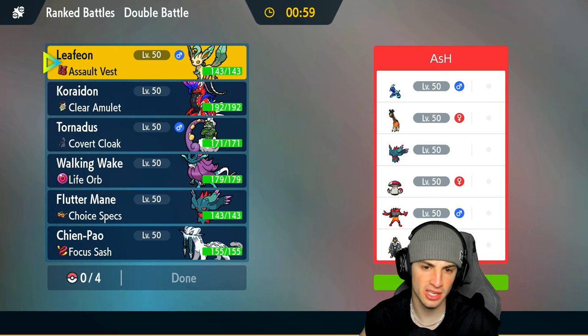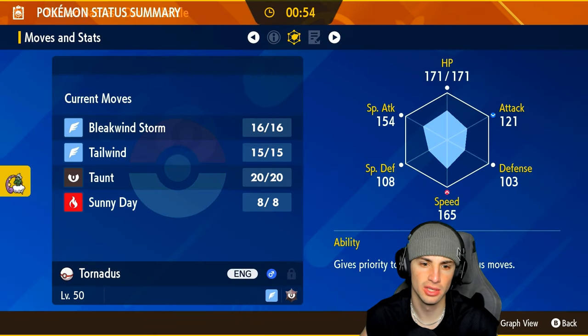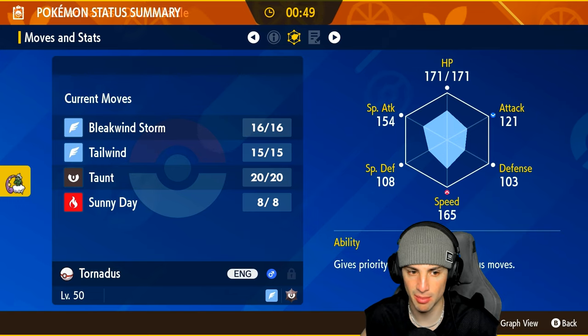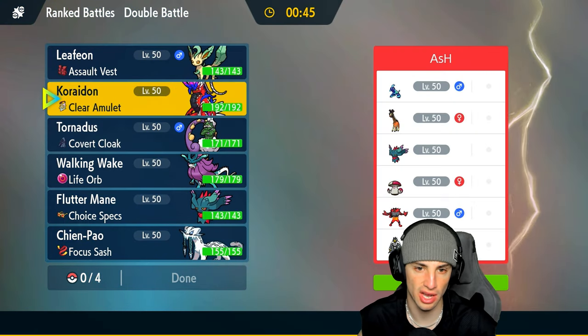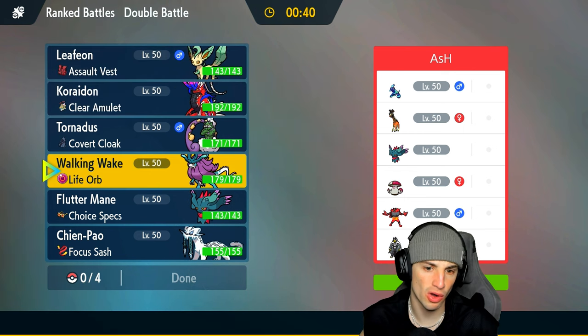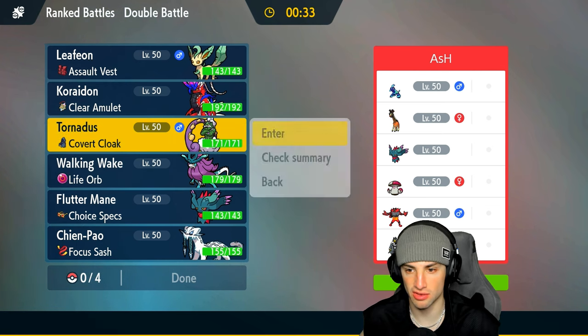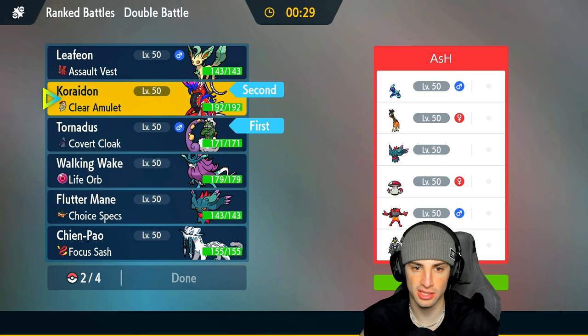I feel like Terapagos has to be their lead. I could go into Tornadus to Taunt the Terapagos so it can't set up Calm Mind — that could be pretty good. I could go straight into Koraidon or Leafeon, or go Walking Wake to set up sun. But I feel like Taunting this Terapagos is better, so I'm going to go Koraidon and Tornadus, bringing Leafeon in the back end with either Walking Wake or Flutter Mane.